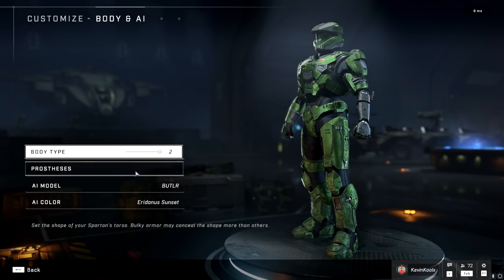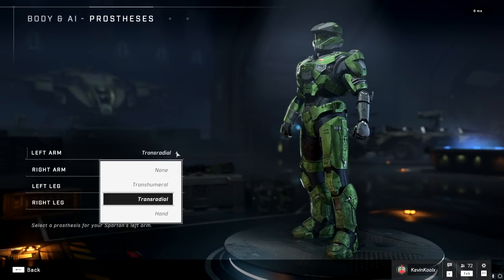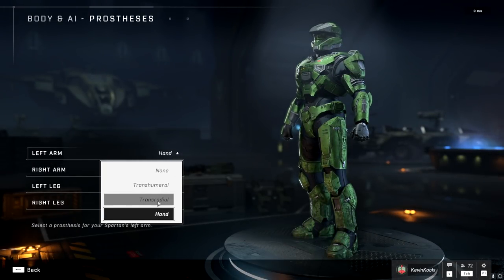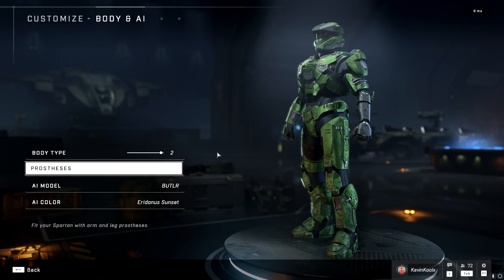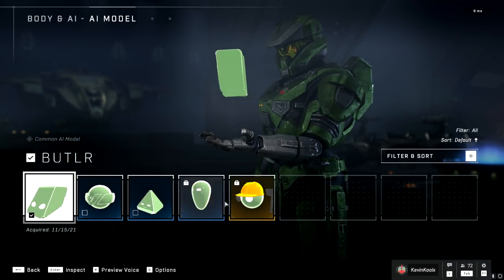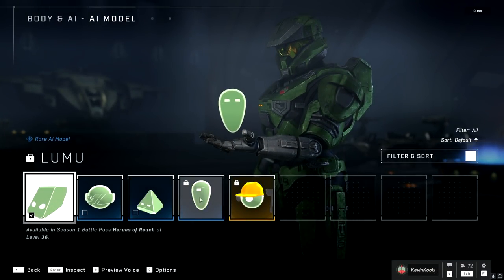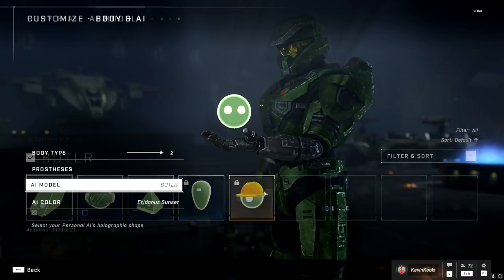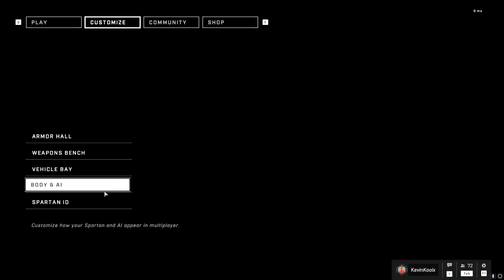You also have body type and AI type options. They've added the hand prosthetic — I believe previously it was only the trans-humoral and trans-radial options. You get that option now within the game. All the same AI types as before are available, but now you have to unlock Lumu within the battle pass. We also have the Superintendent now, voiced by Joseph Staten, which is pretty amazing — also unlocked within the battle pass.